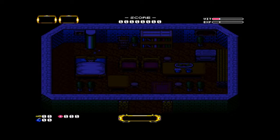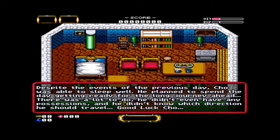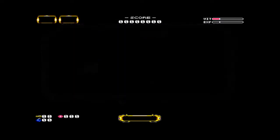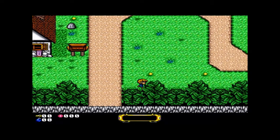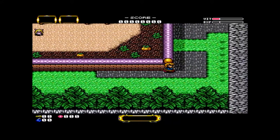It was published by Ocean and Team 17, and developed by a company called Binary Emotions. It was released as an AGA version in 1995 — pretty late in the Amiga's life — with a CD32 version with better music released in 1996. By that point the Amiga was pretty much dead; we were well into the PlayStation and N64 eras. It came on four discs, single player only.